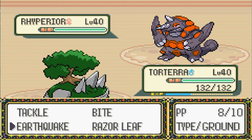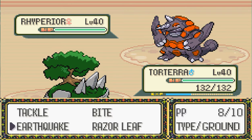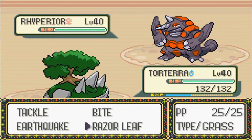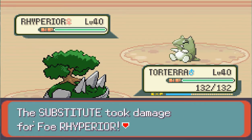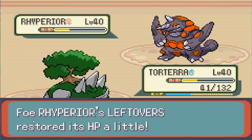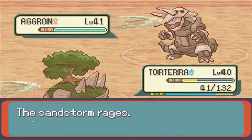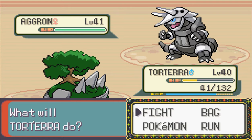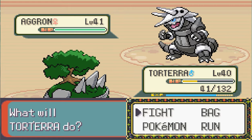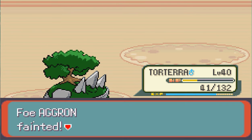Rhyperior is coming out. Rhyperior is weak against ice, ground, water, grass, steel, and fighting. It's weak to ground, so Earthquake. We're just going to keep doing Earthquake because that is probably our best move at this point. And Rhyperior's dead. Aggron - Aggron is steel rock. Aggron is weak to ground, water, and fighting. So, Earthquake - and it's dead! One hit! Torterra, the MVP. Level 41!